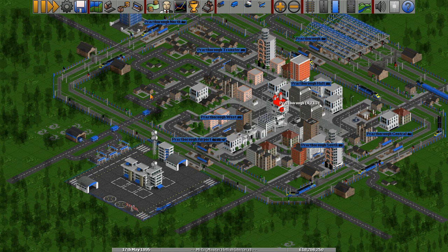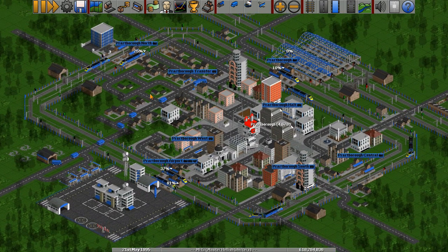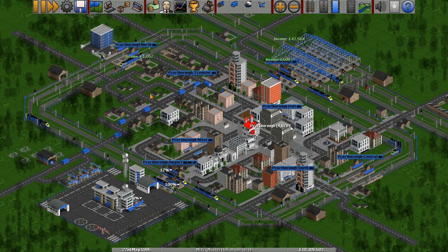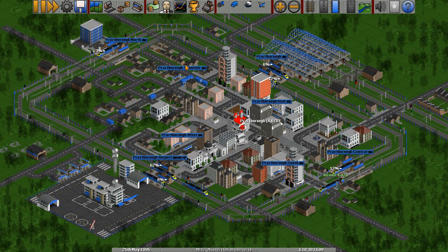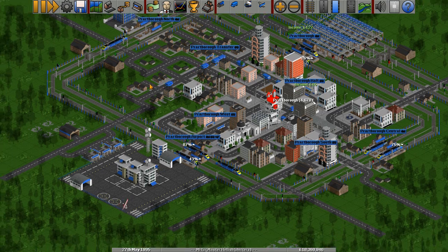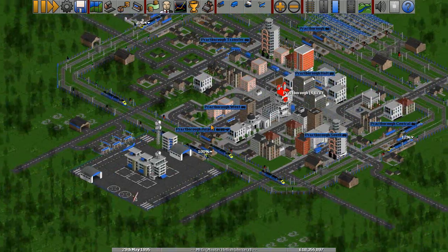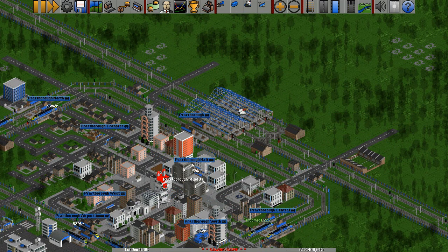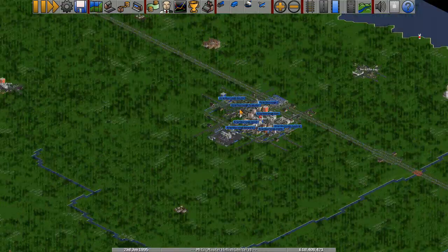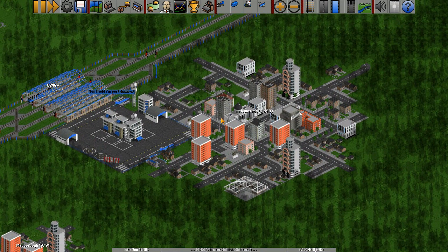We're really starting to get some stuff moving now. I hope none of these trains run over my buses. We're really going to grow this city a bit. This train station over here — I'm not sure about it. It's doing its job for now, collecting the goods. Let's go back to our other international airport at Nutfield.